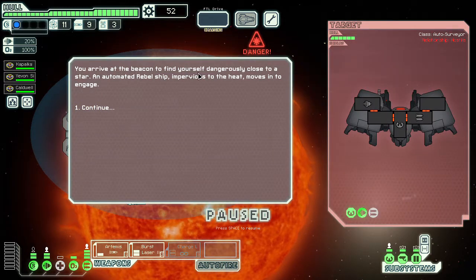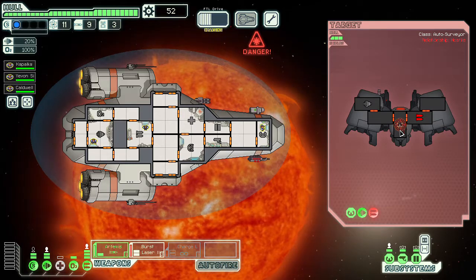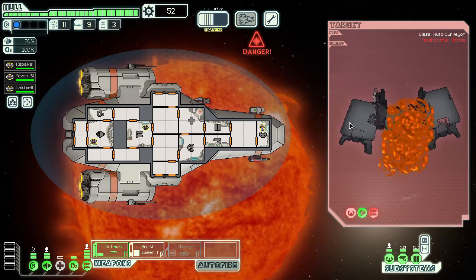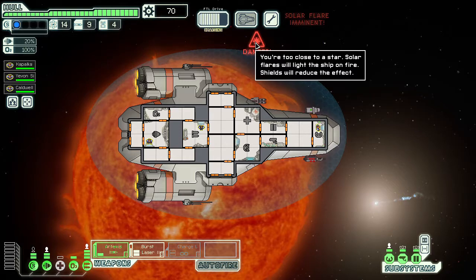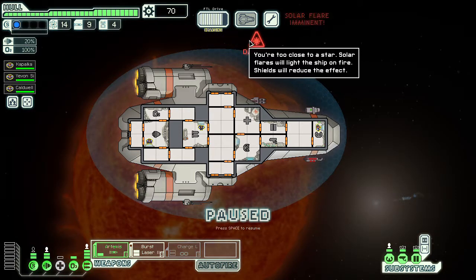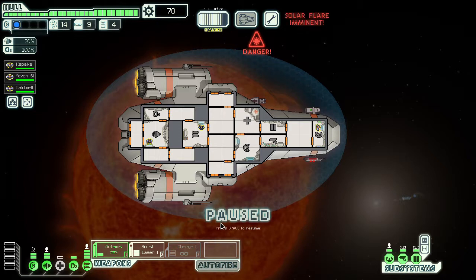We arrive at a beacon dangerously close to a star. An automated rebel ship improves heat and moves to engage, but it has no shields so it's going to die very quickly to the star. Once I disable its weapon, it can't hurt me, and it'll die as soon as there's a solar flare. Solar flares deal damage and light fires — the more shields you have, the less damage you take. With only level one shield, we'll probably have one or two fires.